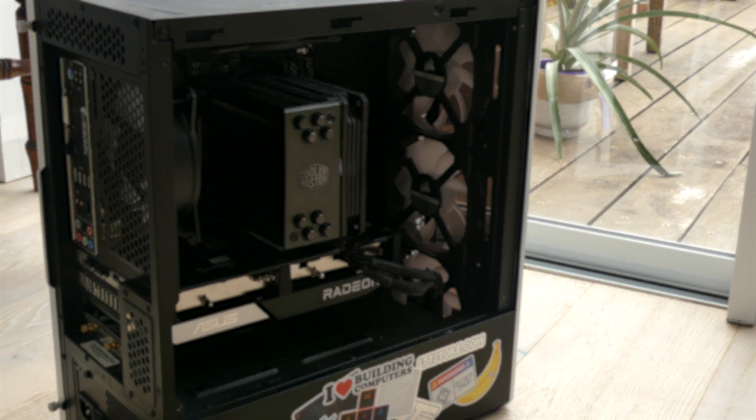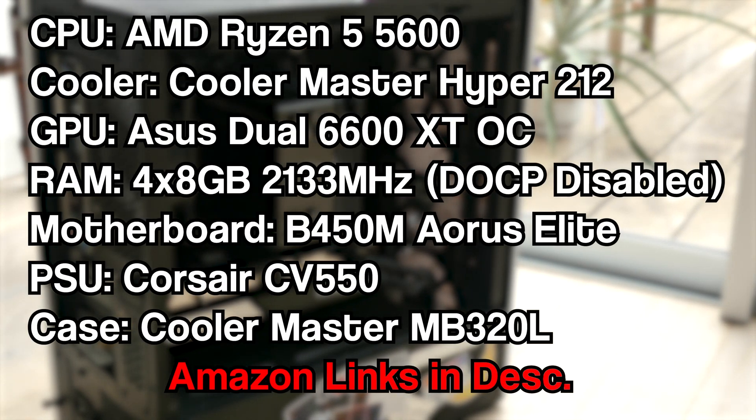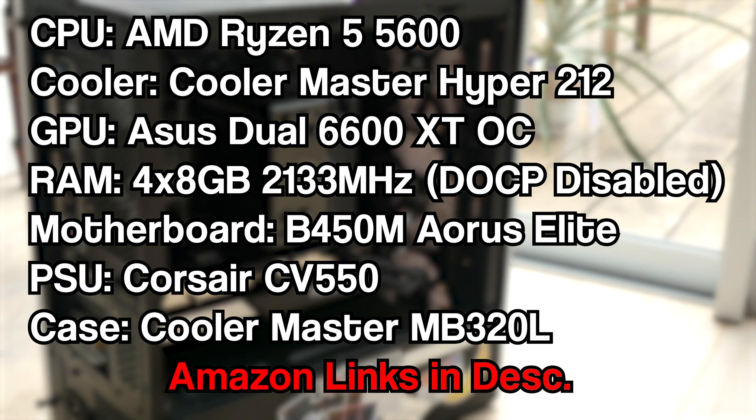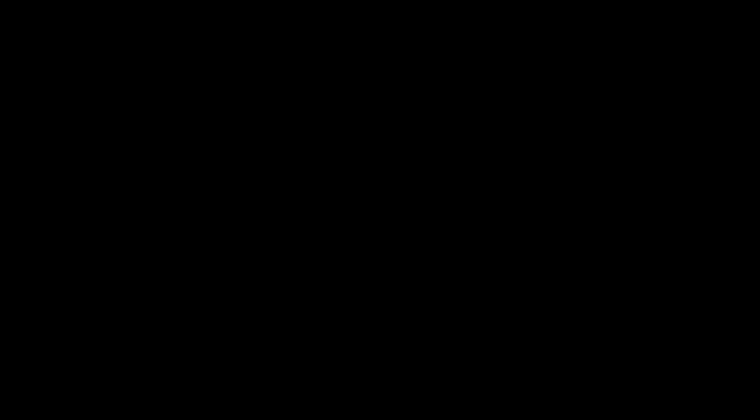In terms of system specs, we've got a Ryzen 5 5600 paired with the Cooler Master Hyper 212, the 6600 XT, and four 8-gig sticks of RAM on a B450 motherboard, powered by a 550-watt power supply, all inside the Cooler Master MB320L. Links to all parts are in the description. If you've enjoyed this video, subscribe — my goal by end of 2023 is a thousand subs.